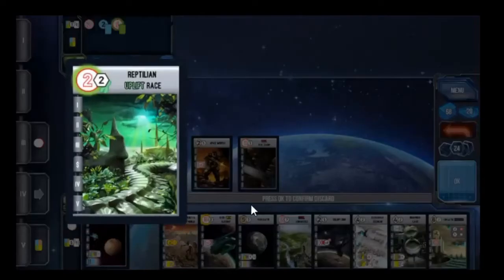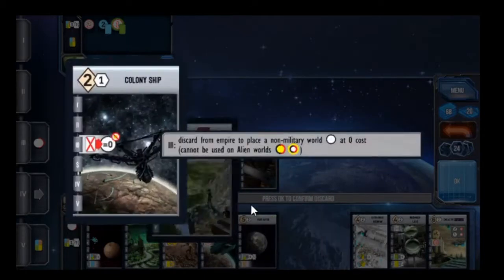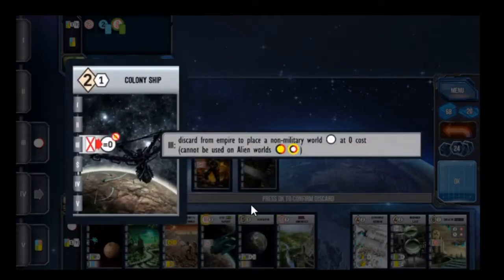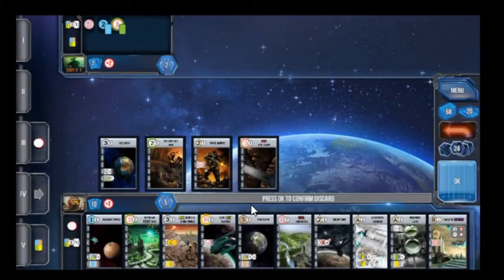We got some new planets. We got this Reptilian Uplift Race, which we will have to conquer through military might — we need two military. New Earth — we can make a little pair with Old Earth. The Colony Ship allows us to develop it and then discard it to place any of our cards that aren't military and aren't alien worlds. So actually I could use the Colony Ship to settle this planet — that could come in useful.